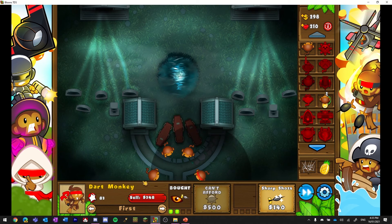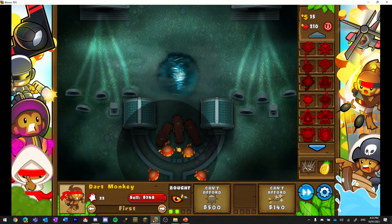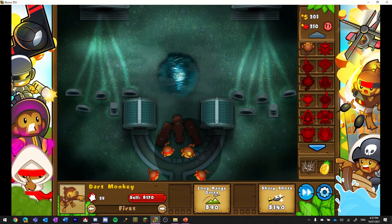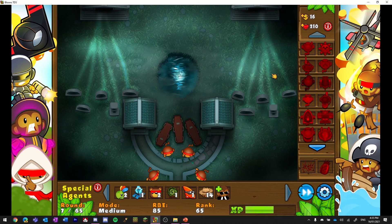Around this time I'll start getting the ability to destroy camo balloons, then go for the sharpness effect — it just makes it a bit easier. There are a lot more rounds on medium, so it's going to be a bit longer than my normal easy runs. Basically I'm just trying to get through it within 10 minutes, and if I do, then you have to subscribe.